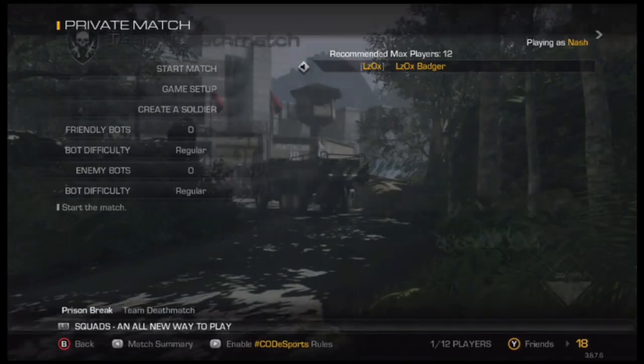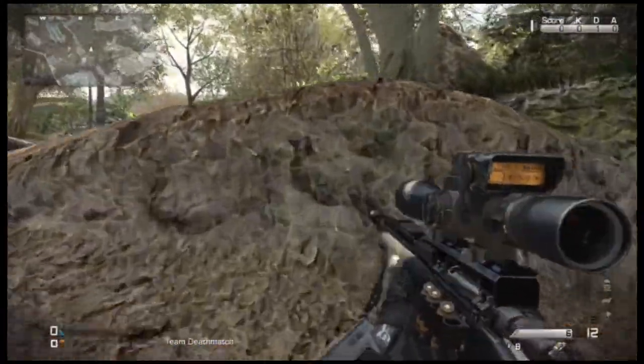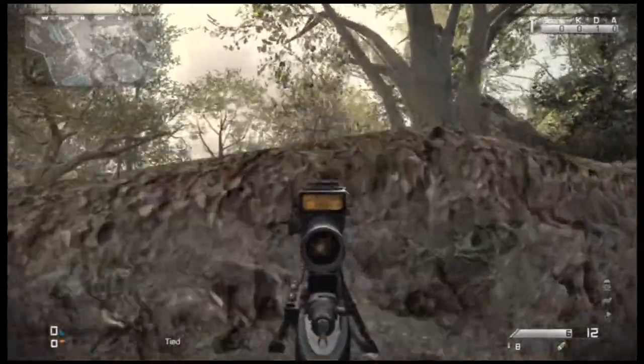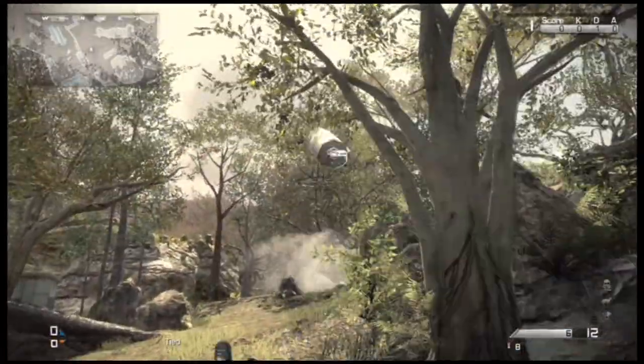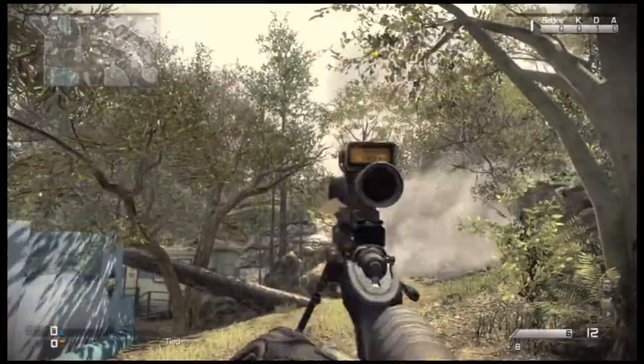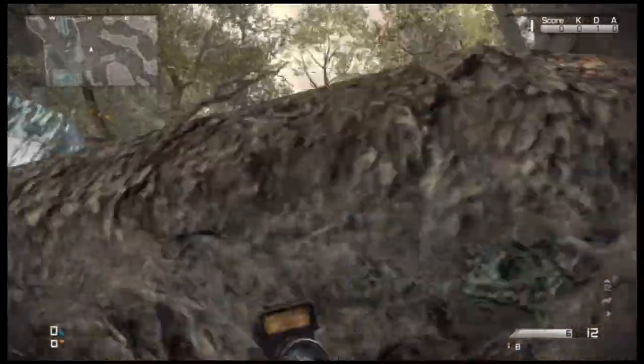First, you need your sniper out and you go up to a spot to mantle. Press RB and as soon as you see your sniper rifle move, mantle, and then in the middle of your mantle press Y.